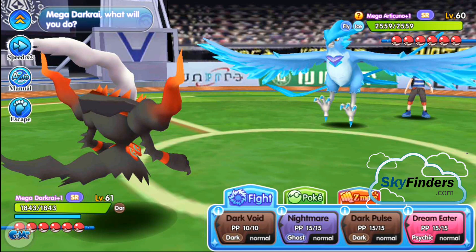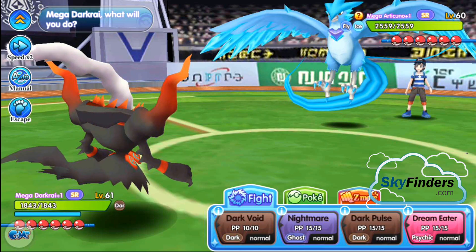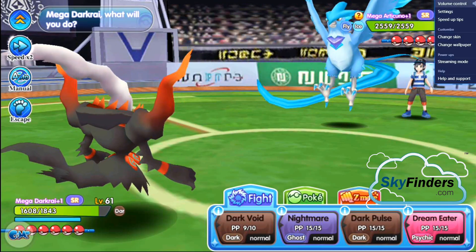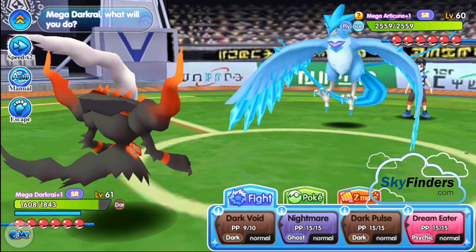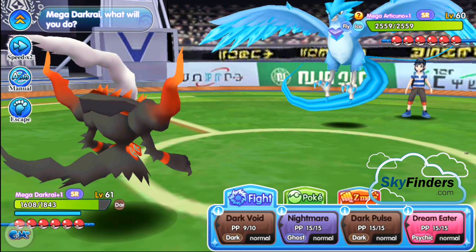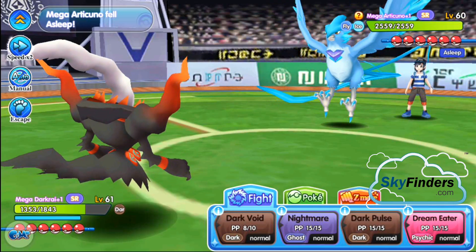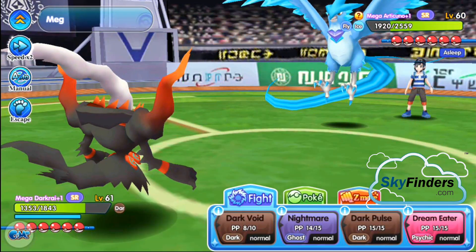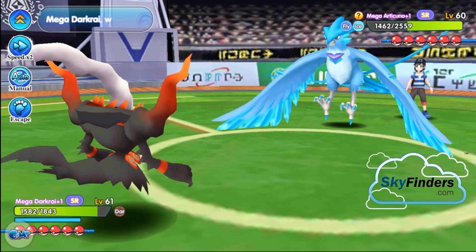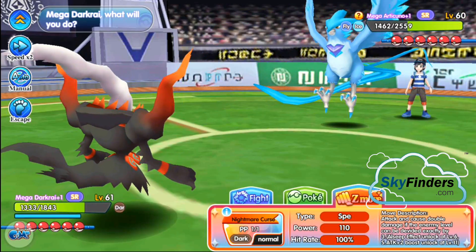Okay, first up is my Pokemon — let's use Dark Void. Dark Void again. Now it's asleep, so I use Nightmare attack. Now use Dream Eater and heal yourself. Again use Dark Void. So I use my mega move — Nightmare — Mega Cursed.